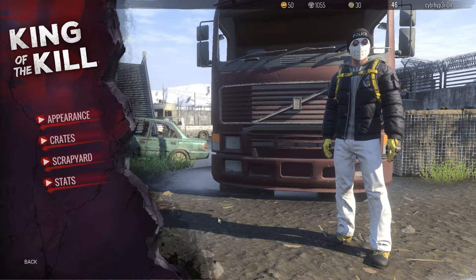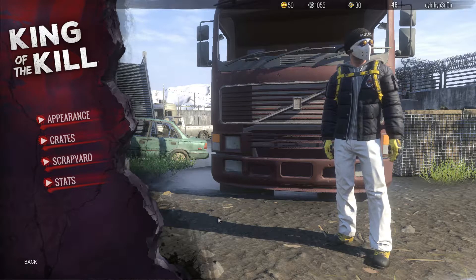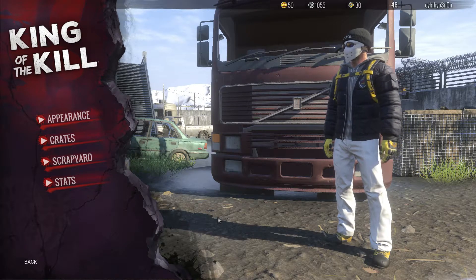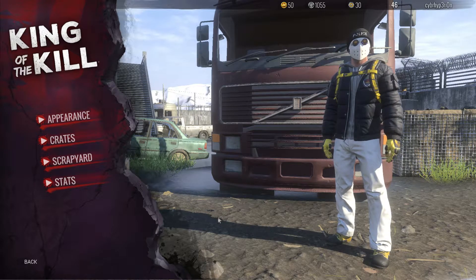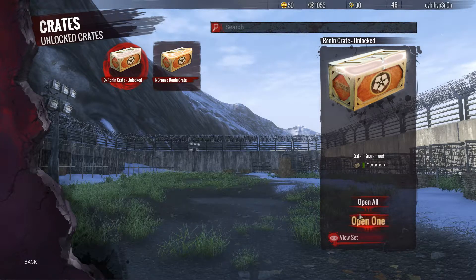To make up for that, there's actually a 50% off — or like 27% off — on some crates on H1Z1, so I bought some crates. To make up for my inactivity, I'm gonna be opening some crates. We got ten — or nine — Ronin crates and one Bronze Ronin crate, so let's just start opening them.